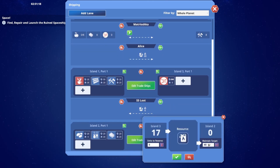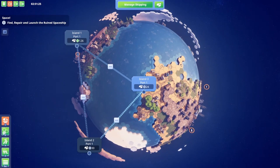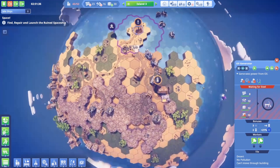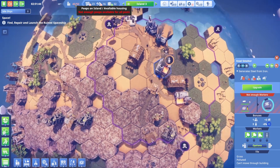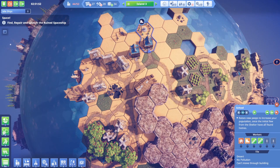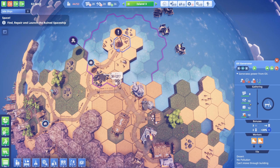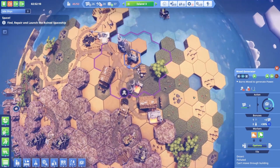It's gonna be tricky managing a whole other planet on top of this. We're waiting for steel here but steel will come - not enough workers. Didn't we just make extra housing? We're waiting for the school to get new people, basically, but they're coming. Start working these new buildings, we'll get this steel. Once we get all this power we'll take down the wood generator - free up some space, less pollution.